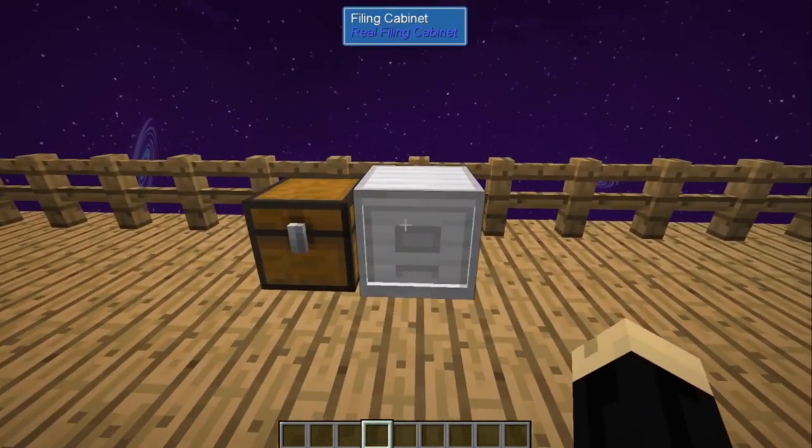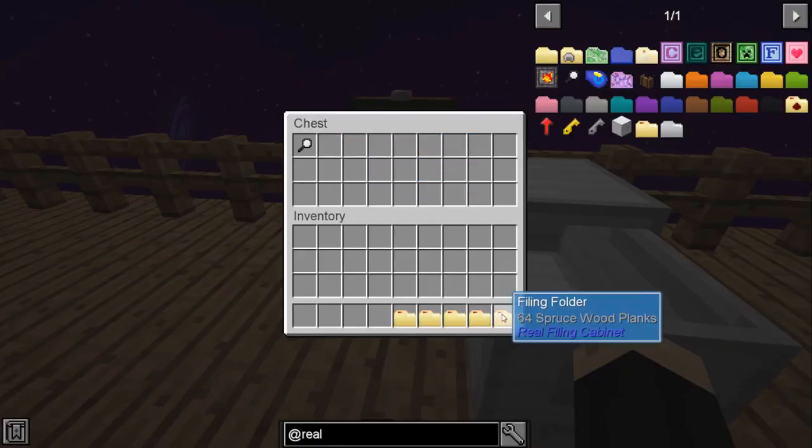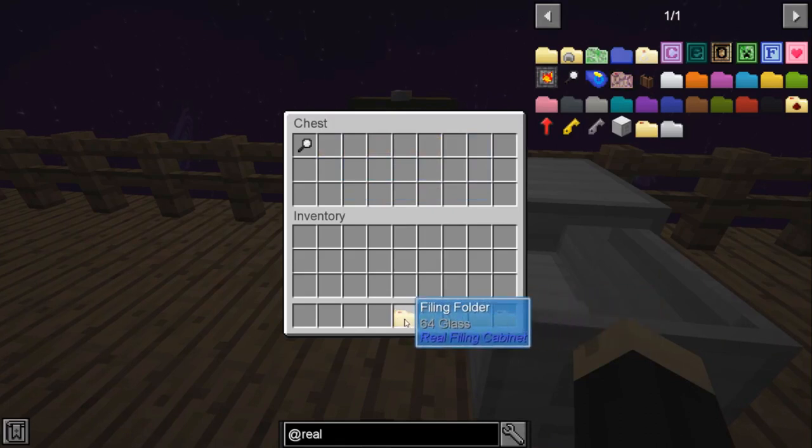Say you have a filing cabinet. You want to put some folders in there. I've made a few for us already. We have one with 64 spruce wood planks, birch leaves, jungle saplings, sponge, and glass.